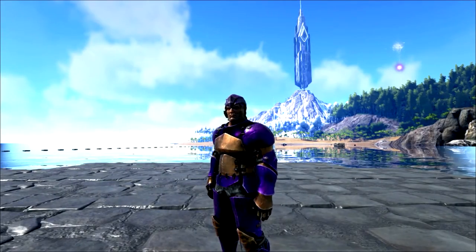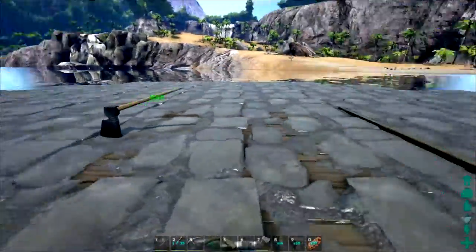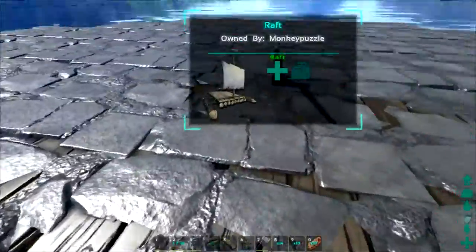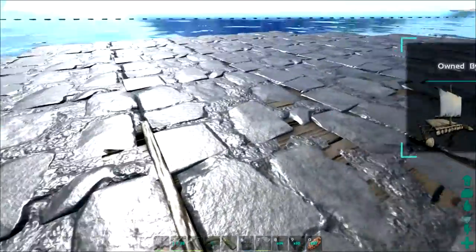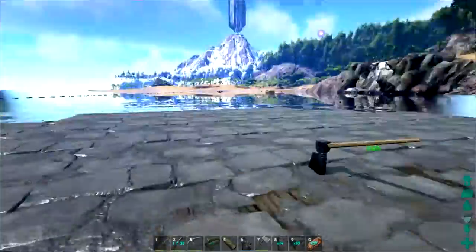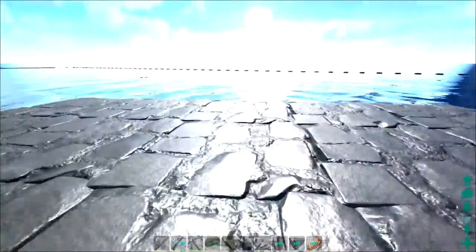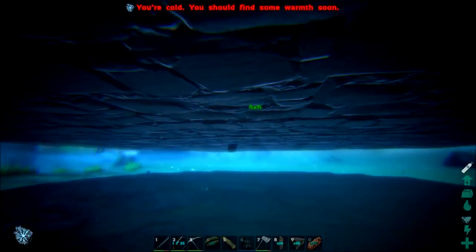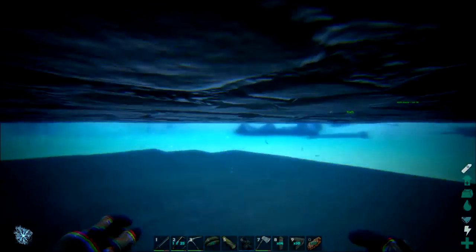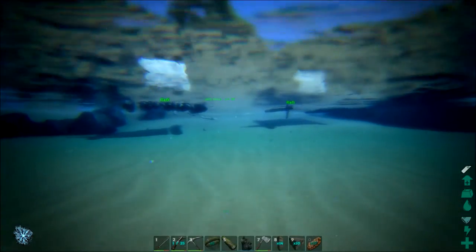Hey everybody, Monkey Puzzle here with a quick update to the bigger rafts tutorial I did recently. I had shown you how to sink foundations into a vanilla raft in ARK Survival Evolved, which gives you a couple of advantages: a lower profile, easy rudder access, and most importantly, the whole raft is protected from the bottom by stone — much stronger against creature or player attacks than leaving the raft exposed.